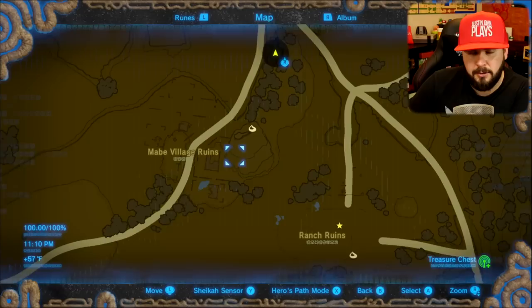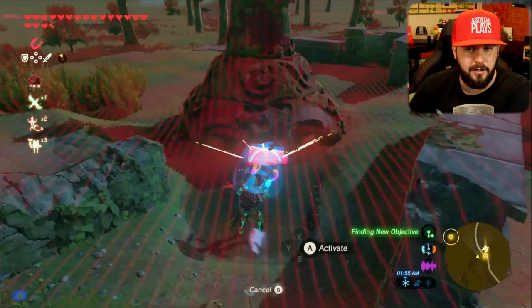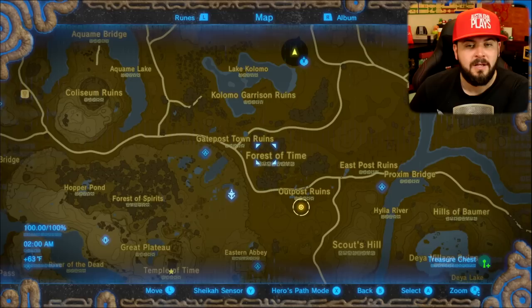Our next location is right next to the Lon Lon Ranch ruins — this is going to be the Mabe Village ruins. This one is actually pretty interesting. Misko got a little creative here — the chest is hidden underneath a decayed guardian. Not next to it, not in a dirt pile next to it, but underneath the actual guardian. This is on the south side of the road, if that helps.